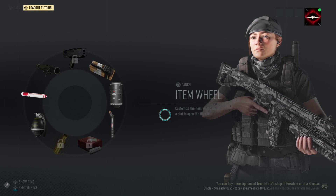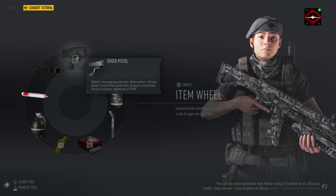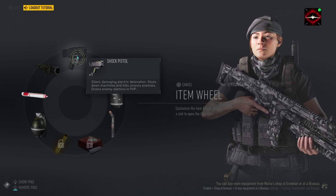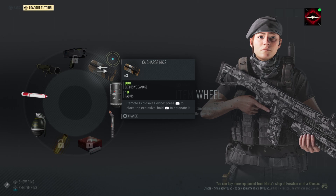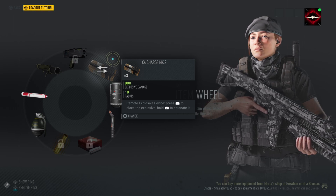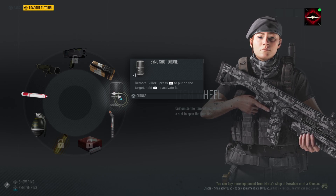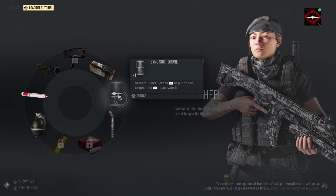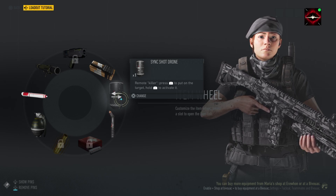For the equipment wheel: the Shock Pistol is locked in - it shuts down machines and can also kill human targets with its blast area of effect. We've got C4 mainly for missions where we need to blow something up, like crates, parked vehicles, or computers. We've got the Sync Shot drone - if we're trying to be stealthy, we can use it to take out an enemy who finds a body before he can alert everyone, or take out the radio man before he can call for backup.